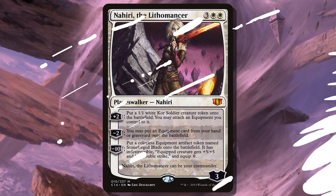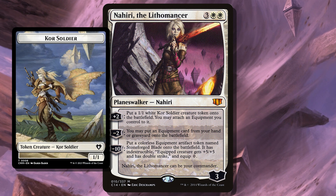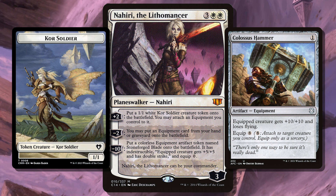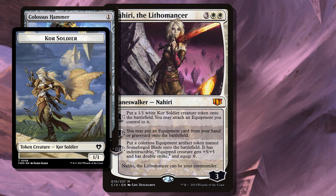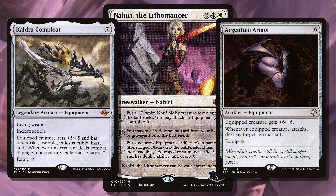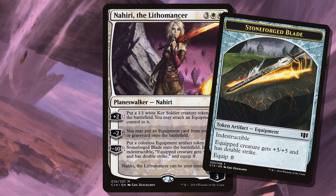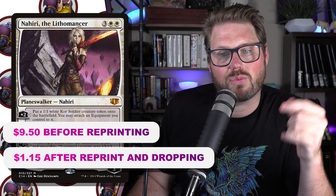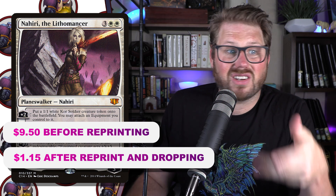We're going to continue with sucking up equipment for free with Nahiri, the Lithomancer — three white white for a three loyalty Planeswalker. Plus two: create a 1/1 white kor soldier creature token; you may attach an equipment you control to it. Minus two: you may put an equipment card from your hand or graveyard onto the battlefield, which gets around the casting cost and enables recursion. Minus ten: you create a crazy piece of equipment. Nahiri was actually pretty pricey without a real reprint until now — it's going to get really cheap, really fast, and slot in perfectly.